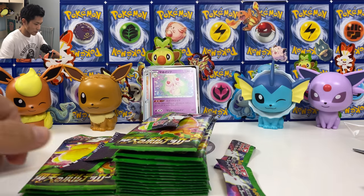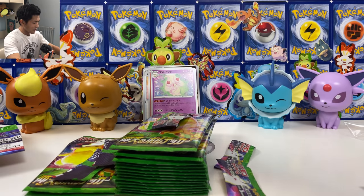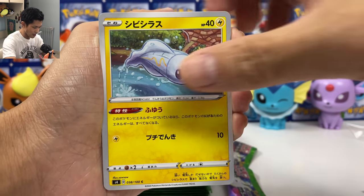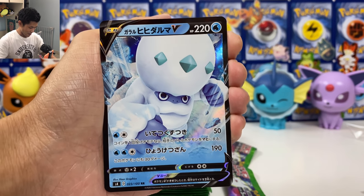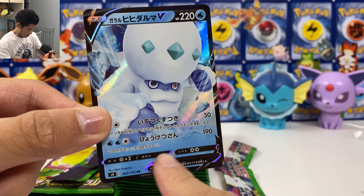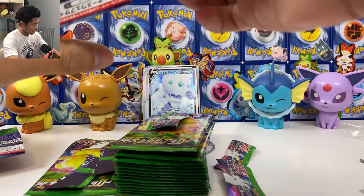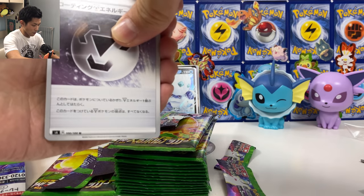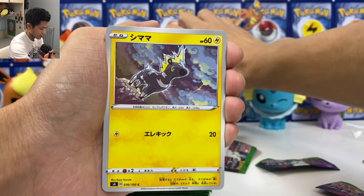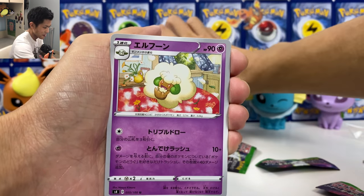We got another Alcremie, this time not a VMAX. I'm actually pretty happy with the pulls. We got Eevee, Galarian Darmanitan — 190 damage, but this Pokémon takes 30 damage to itself as well. So we're almost halfway. We got the new special metal energy — your metal Pokémon has no weakness. We got Bede as well right here.